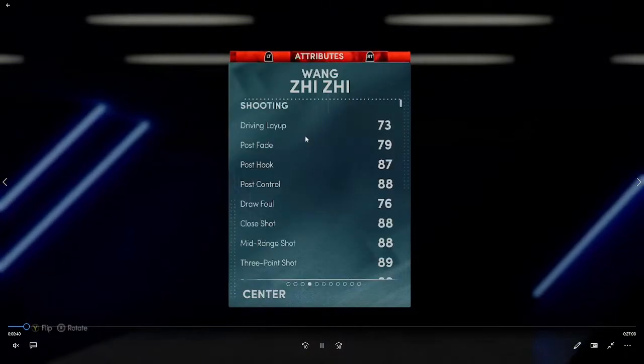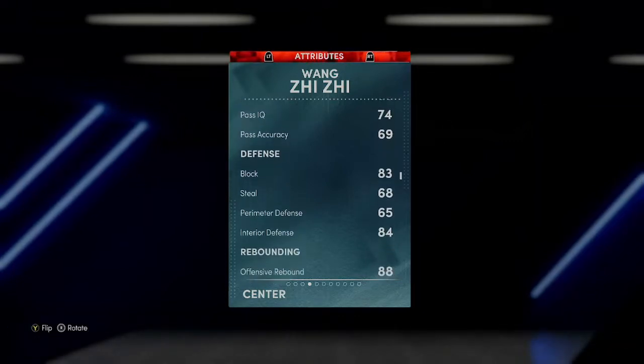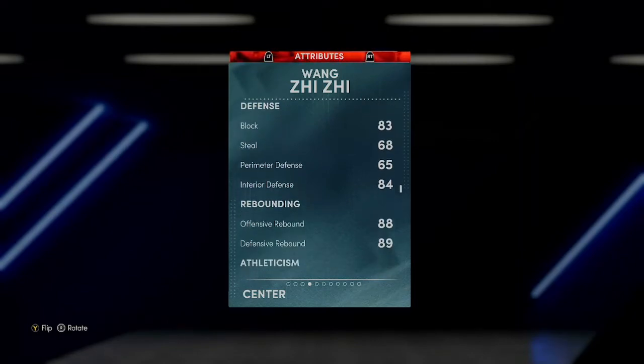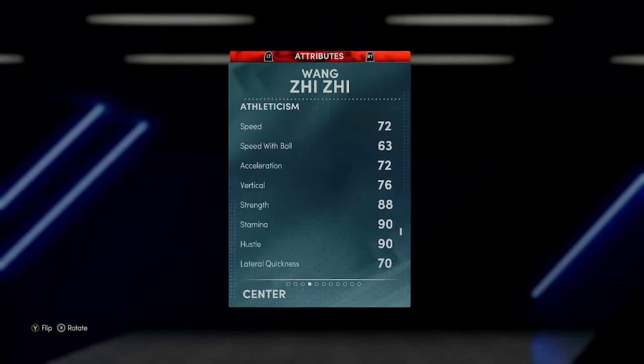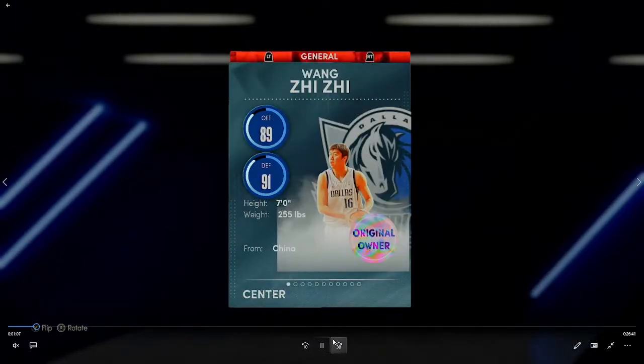Then we've got Wong Xie Xie, who I think is 7 foot. He comes with an 89.3 ball, a 69 ball handle so you're not going to want to dribble too much with him. He has an 83 block, 84 interior, 65 perimeter, 68 steal, decent rebounding stats. As a budget option he has a 72 speed, 72 acceleration, 76 vertical and strength, and a 70 lateral quickness — pretty good for a tall center.